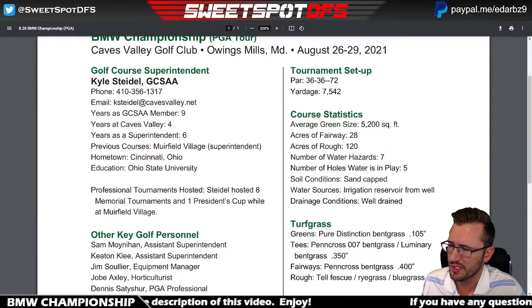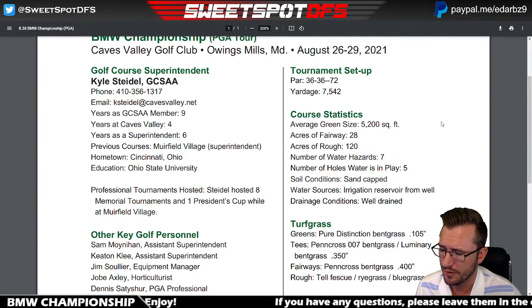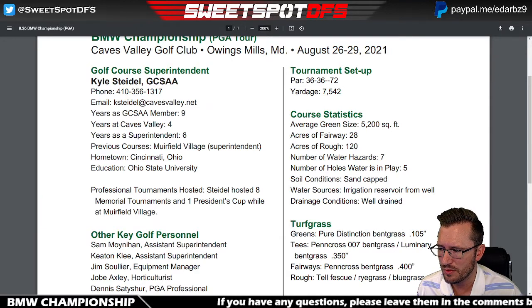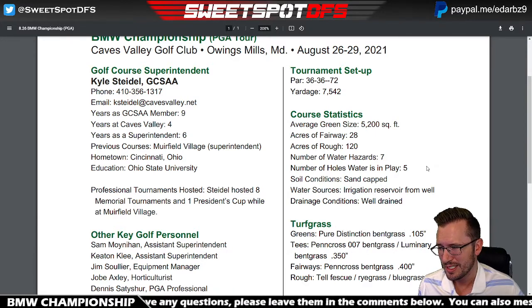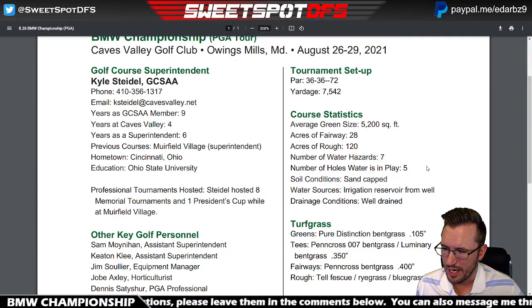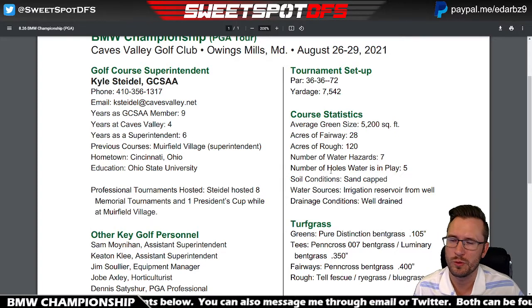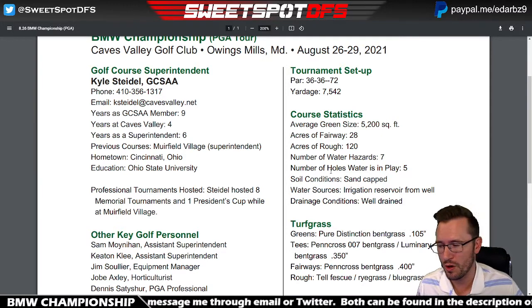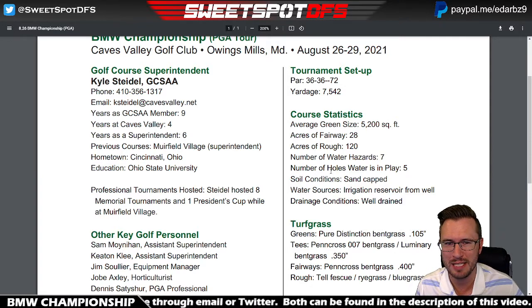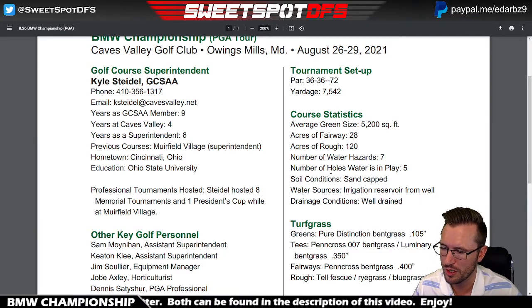Looking at course statistics: 5,200 square feet for greens, which is just a little bit under average. Number of water hazards — seven holes where water is in play, five actual ones. When I was doing my breakdown I didn't really see a lot of water, but I know at least three have actual water in play. There are also holes where water is in front of the tee box and that's considered 'in play,' but nobody's hitting that water. I think five holes is pretty close and I have no issues with that.